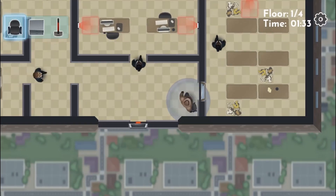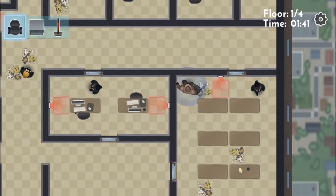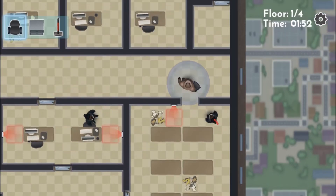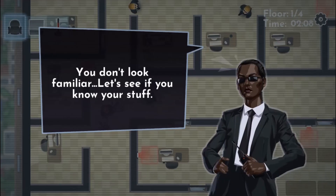Use the W, A, S, and D, or arrow keys for movement. The faster you move, the more noise you will make. Hold the shift button to move slower so the guards do not hear you, or they will catch you.